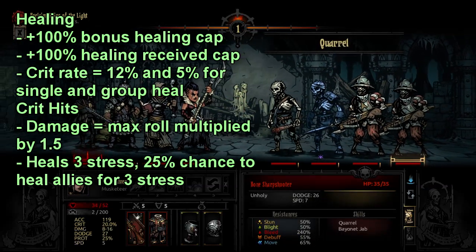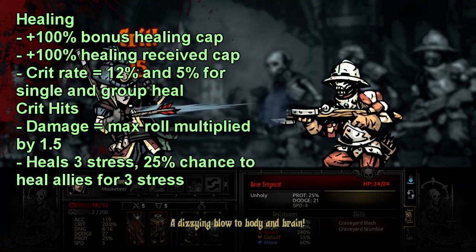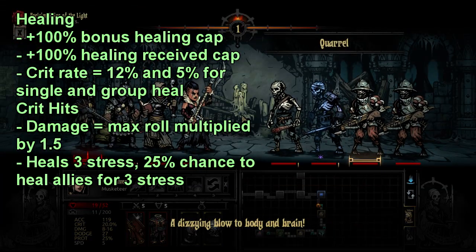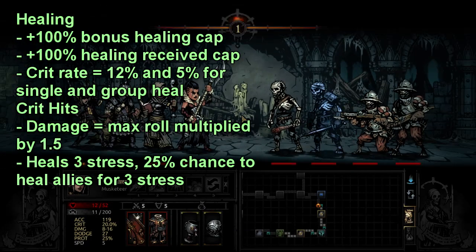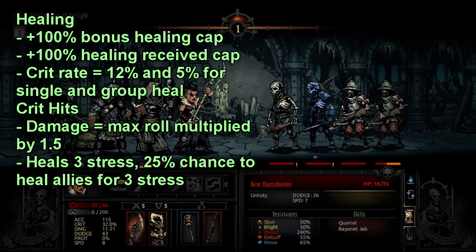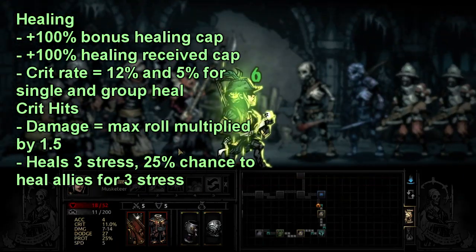Another point about healing is that heals have specific crit rates. You cannot change these — they cannot go up and they cannot go down. A single heal has a crit rate of 12%, while a group heal has a crit rate of 5%. Any healing crit that you get doubles the effective heal value, meaning if your normal heal is for 5 and you get a crit, then it goes up to 10.